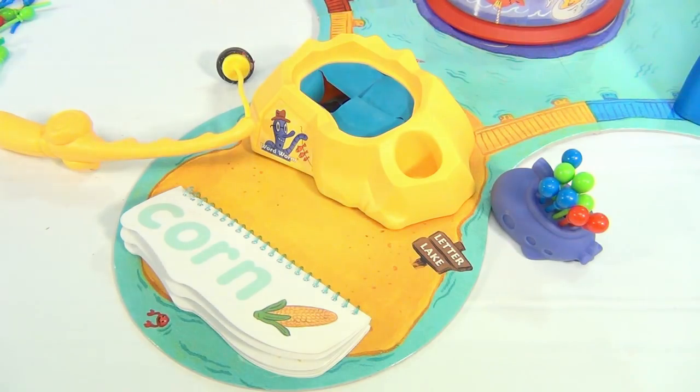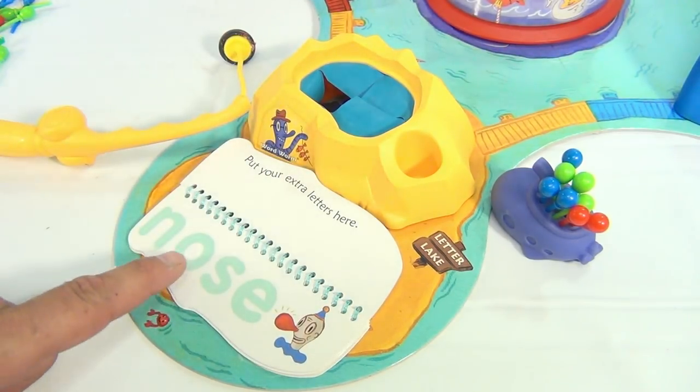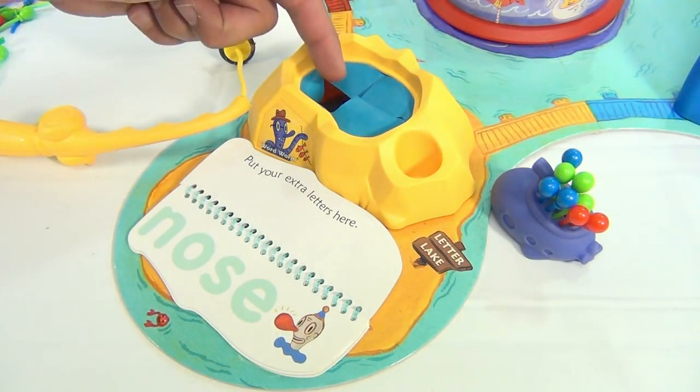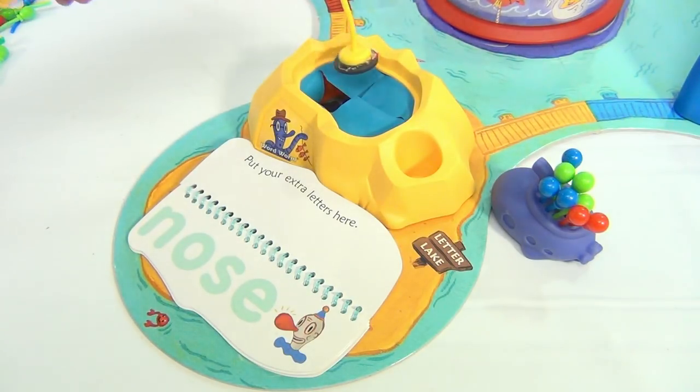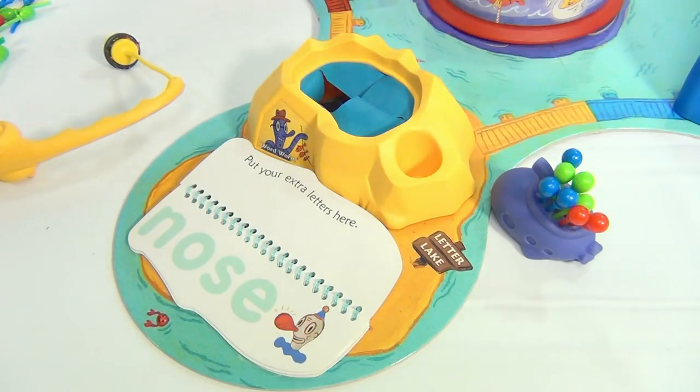Here we are at the last section: Letter Lake. The object is to flip the book to a word, then try to go as quickly as possible, using your magnet pole to pull letters out and match the word. Here we go — someone start the merry-go-round.